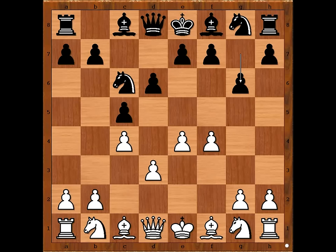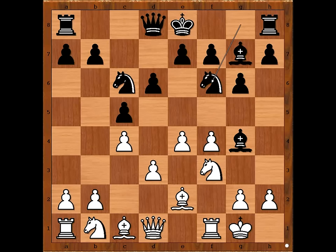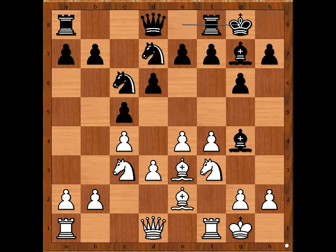g6 makes sense, going for a Sicilian dragon structure. Knight to f3. Bishop to g4, pinning the knight. Bishop to e2. Bishop to g7. Alechin castled kingside. Knight to f6. Knight to c3. Knight to d7. Bishop to e3. Then Miller castled kingside too.